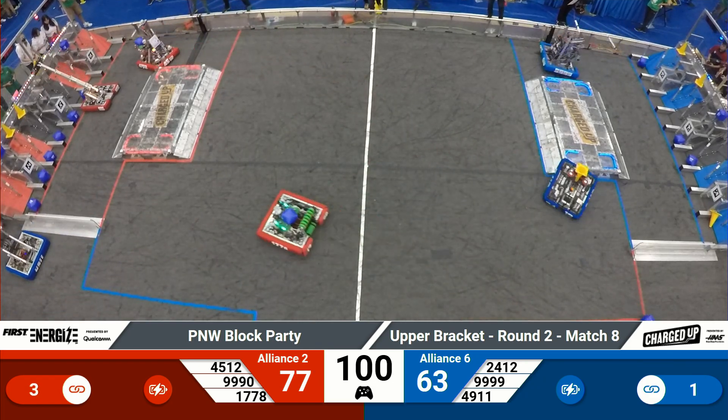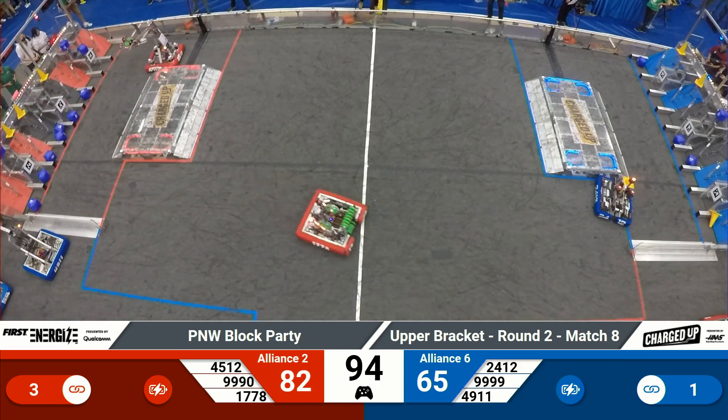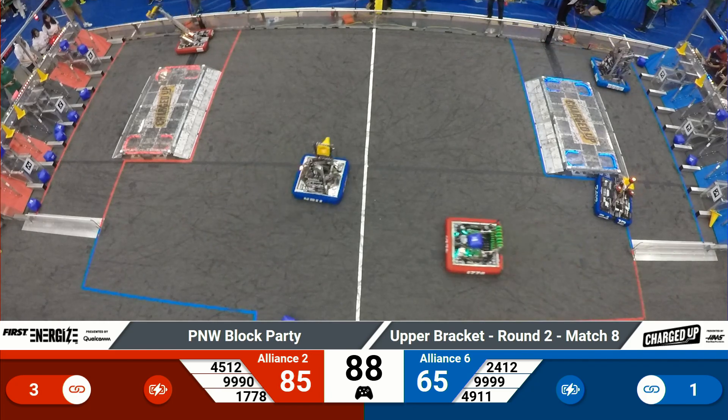Two links complete over on the red alliance side of the field. Up goes Shrogdor — they're dropping off a cone. Chill Out trying to launch a cone or cube into the grid. It falls just shy of the high upper cube node that they were intending.